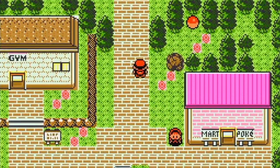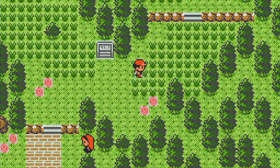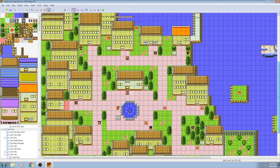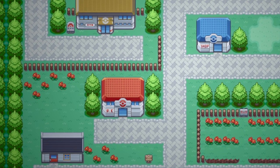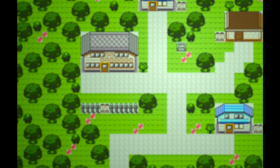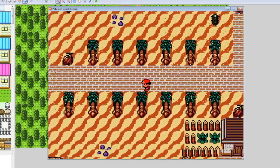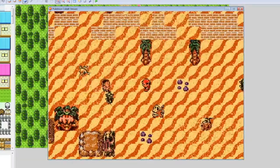Besides the weirdness with Route 2, the overworld map design is the only thing I'll actually give younger-me some props on. Instead of lining trees and buildings up in rows like in the main games, I staggered them all slightly, which I felt would make each area feel a bit more natural and lived in. As an adult, I agree — the towns and routes here definitely feel unique, even if still very much at home in a Pokémon game.